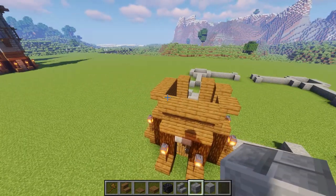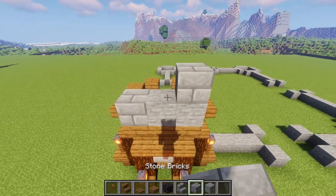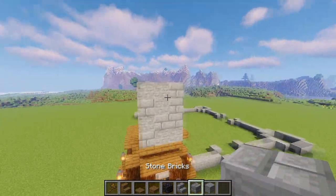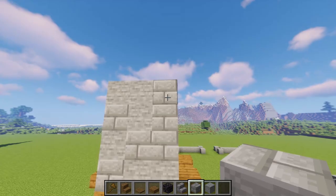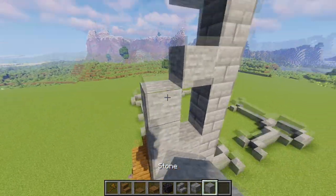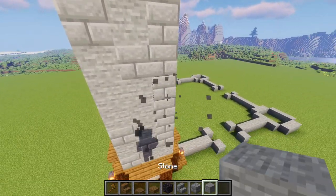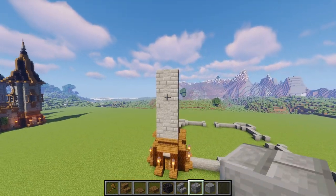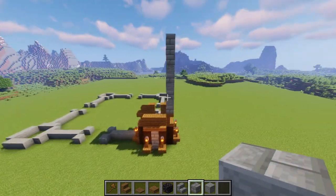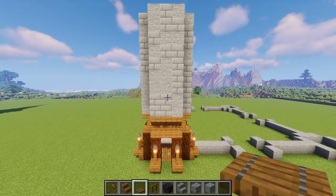Now we're going to bring four walls nine blocks high of randomized stone bricks and stone — so it's completely random, nothing is in a pattern — all the way up nine blocks tall. That's four, five, six, seven, eight, nine. We're going to do this wall on all four sides, and then you'll be good.